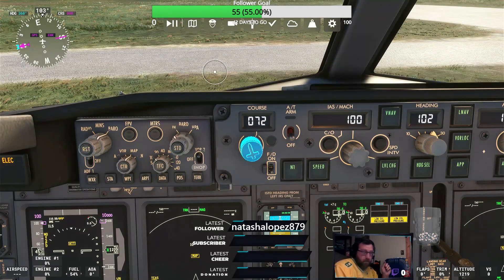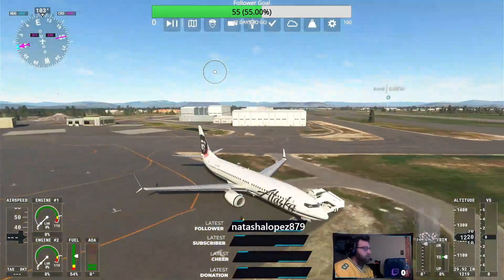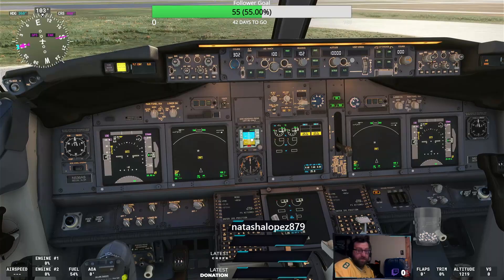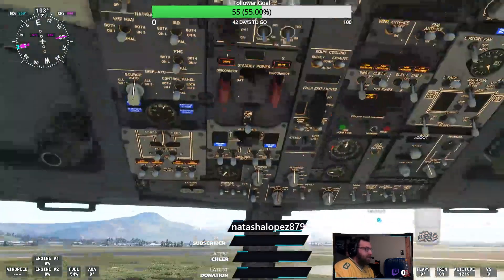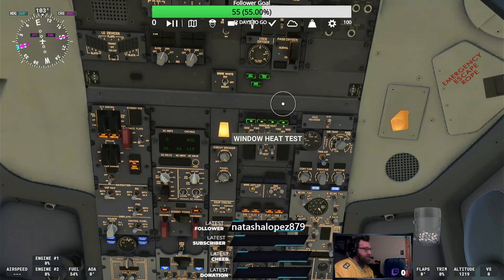We have a problem. I've started at Medford on the general aviation parking ramp. The bug is currently working — that's what the blue highlighted dial is, and I'm not even touching it. That's why you know it's a bug. I turned on the battery because we started cold and dark, immediately turned on the APU, then the APU generators, played with some lights, turned on the probe heat and window heat, and I've started aligning the IRS.